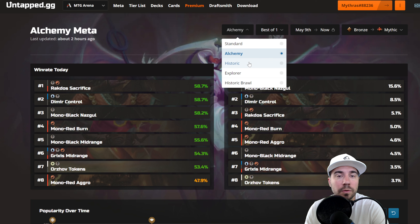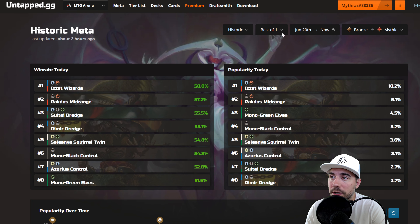Let's move over to Historic. For Historic, we have Is It Wizards at the top, Rockdose Midrange, Sultai Dredge, Dimir Dredge, Selezian Squirrel Twin, Mono Black Control, Azores Control, and Mono Green Elves. We lose a lot of the Mono Red Aggro stuff here.